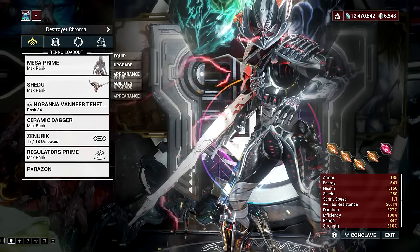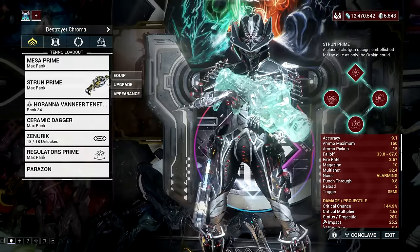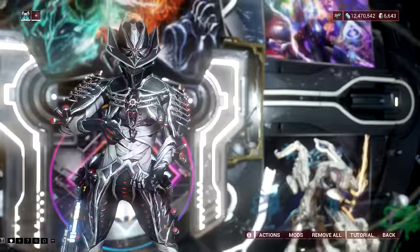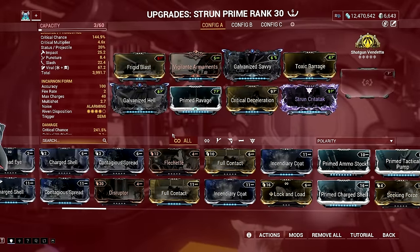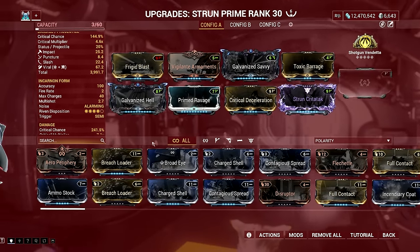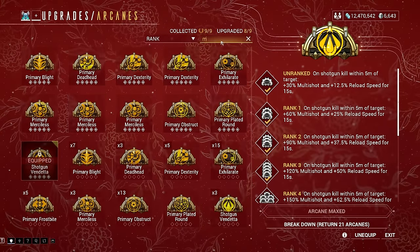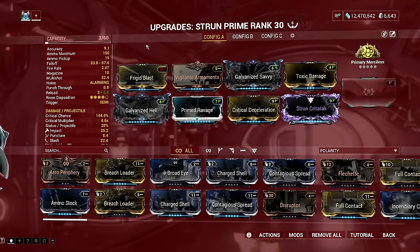Next, we have the Incarnon Strun Prime. The normal shots of this shotgun can destroy even high-level enemies with the right build thanks to the perk bonuses on its evolution. In fact, the normal form deals more damage compared to the incarnon form when dealing with high-armor enemies. However, the incarnon form is great for clearing trash mobs thanks to its explosive nature. The best part is the incarnon form charges quickly because of how easy it is to land headshots with the number of pellets Incarnon Strun Prime can shoot. The weapon has multiple variants including a Wraith version, but the Prime version is cheaper and has slightly better stats. The incarnon adapter can be acquired in the Steel Path Duviri Circuit on a weekly rotation basis.